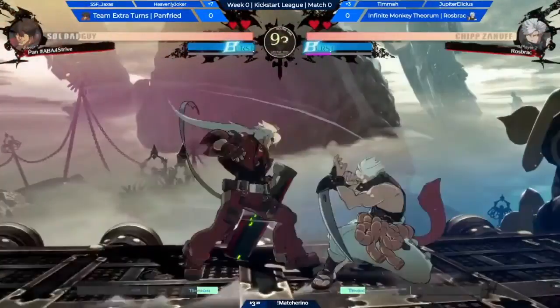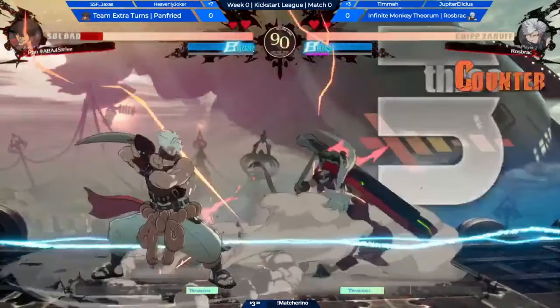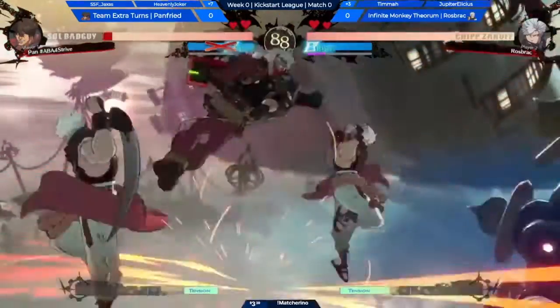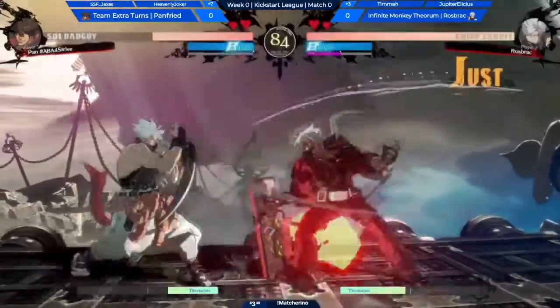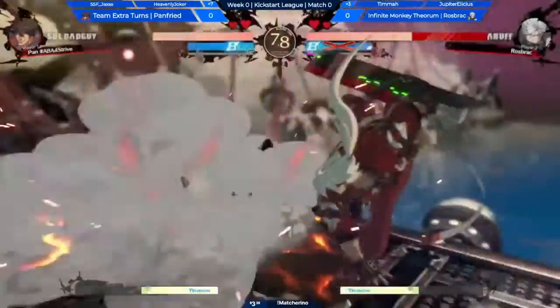The nice thing about Alpha Blade crossup is even if it hits you, it's not the worst in the world because it does just a little chunk of damage. It's scaled a bit, but it's a chunk, and then he just gets to run up and do a mixup — but he can't do high-low true meaty here, he can only do strike or throw. Sometimes he just does the thing into Alpha Blade and then you get vortexed — we'll see that later on I'm sure.